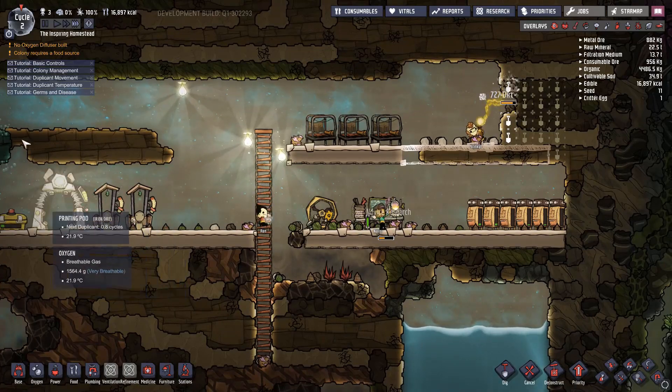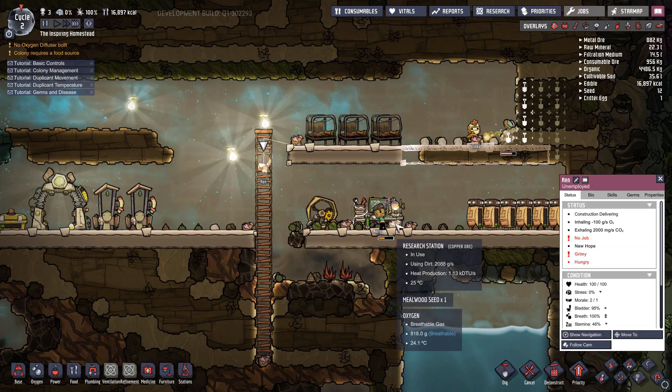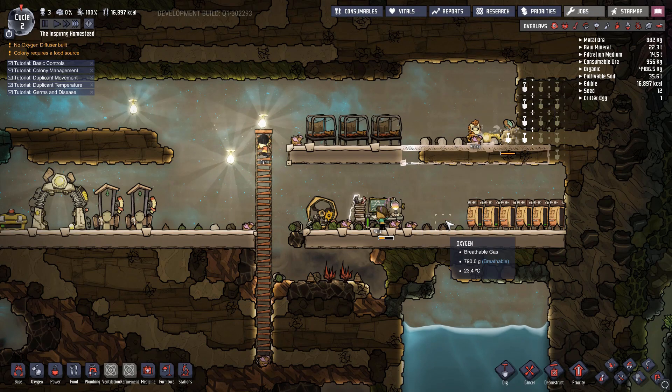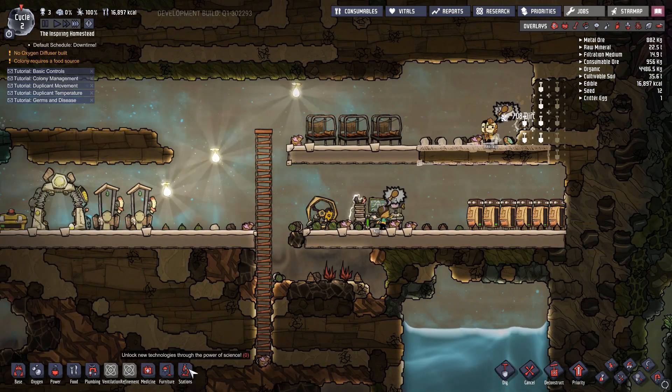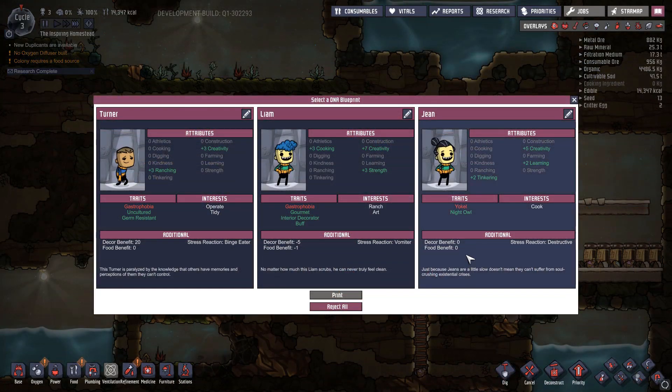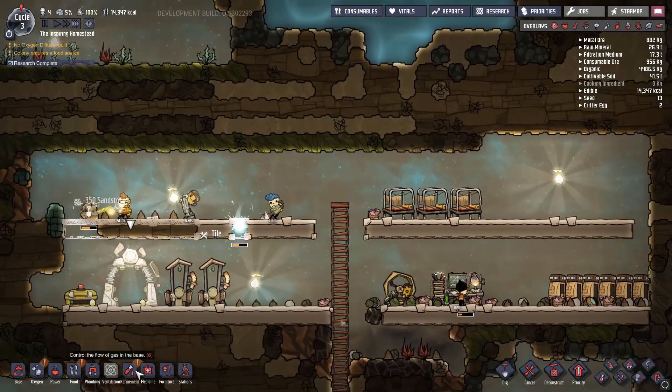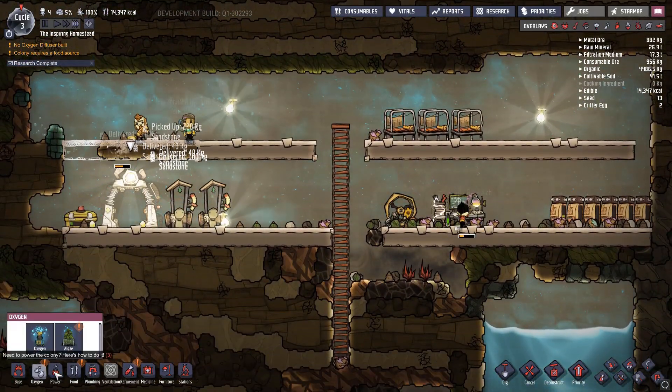So now let's see — sports, vitals, consumables. There used to be a mandatory break time that you could set up so your dupes would only take breaks at certain points. Alright, so we got our very first duplicate here — really nothing too good unfortunately. He's got ranching, that's not bad. I was hoping we'd get somebody with a little more learning. Ranch and art — we'll pick this guy. His name is Liam. Liam is our new duplicate.